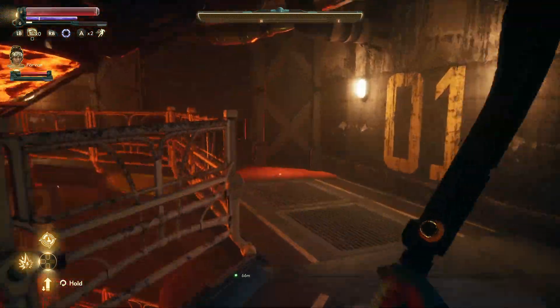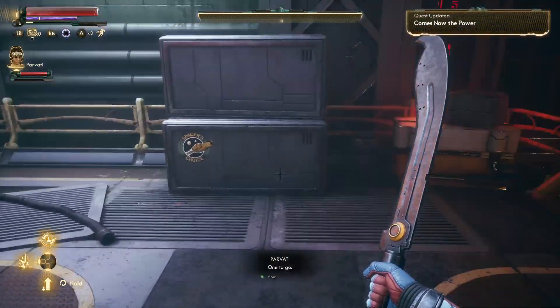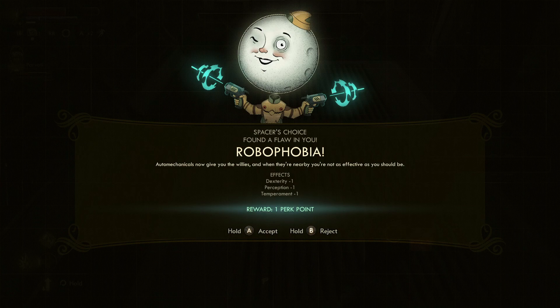Yeah, nothing ominous about a random voice coming from this bright red glowing area. And switch number two. Honestly, I came here for the logic module, but two birds, one stone. Spacer's Choice found a flaw in you — now? It took you this long? During your adventures, things may happen to your character that can trigger a flaw offer. Taking the flaw is optional, but doing so provides you with a perk. The choice is yours. Robophobia — auto mechanicals now give you the willies, and when they're nearby you're not as effective as you should be. Minus to Dex, Perception and Temperament, minus one, but I get a perk point.